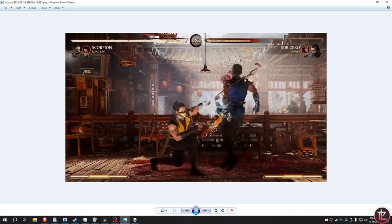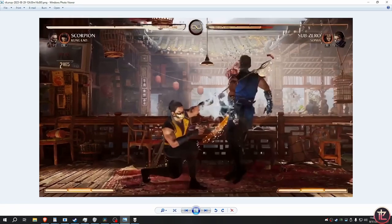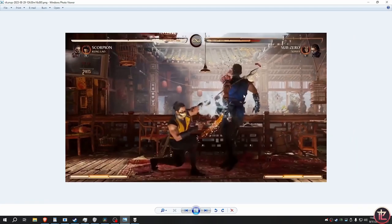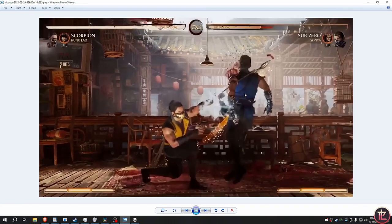His down two has a lot of range — look how far this is. That range means he won't have to deal with trading versus a lot of jump-ins. That's really good. Like, that's his uppercut — yeah, this is down two. I don't know why people aren't talking about that.